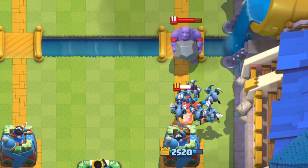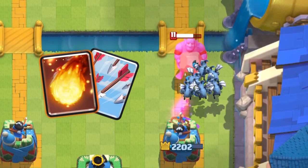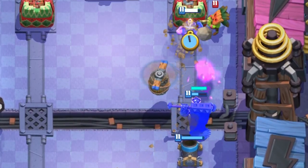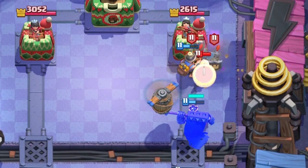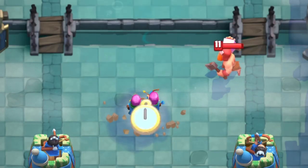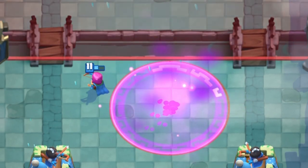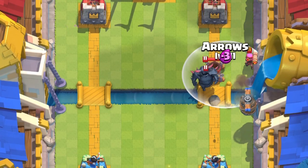This deck is super versatile, being able to counter almost any matchup. With this deck, you can bait out your opponent's spells and get tons of value with your Stormtroops. When you have an elixir advantage, you can spam Mortars, Miners, and all your other cards at the bridge to destroy their towers. The Archers recently got a huge buff for their shooting speed as well, making them better than ever before. Without waiting any longer, let's begin today's video.